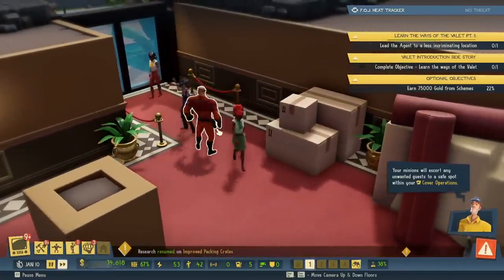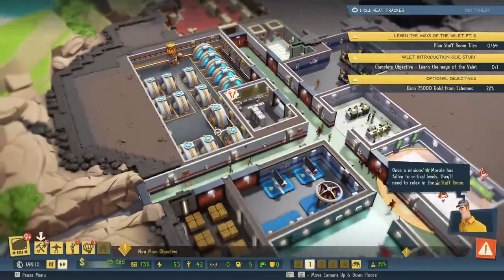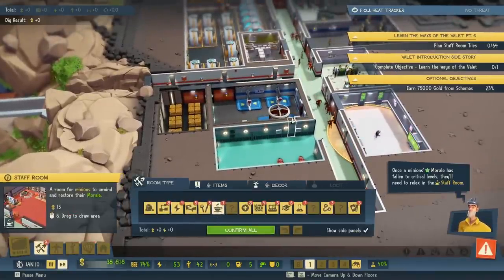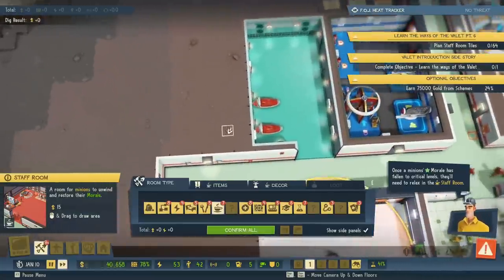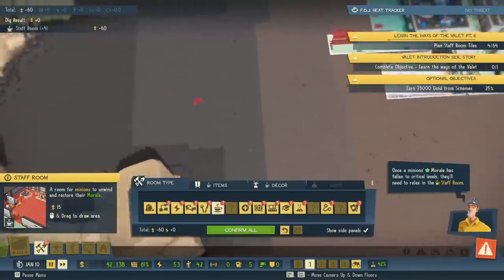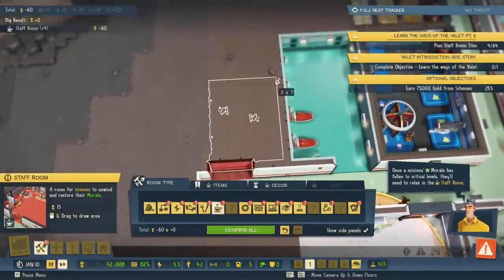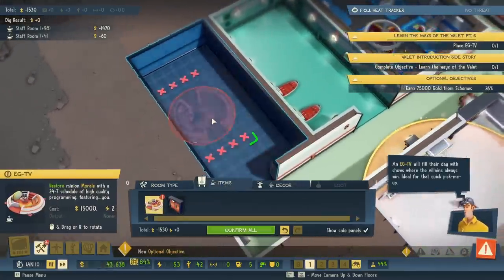Research has resumed. Once a minion's morale has fallen to critical levels, they'll need to relax in the staff room. Critical levels — a little relaxation. That'll be nice next to the infirmary. Let's build it the opposite. That's in the corner — we can't build any more this way unless we get some sort of new thing that allows us to dig deeper. We haven't even yet cracked open the multi-level stuff yet. New optional objective available.